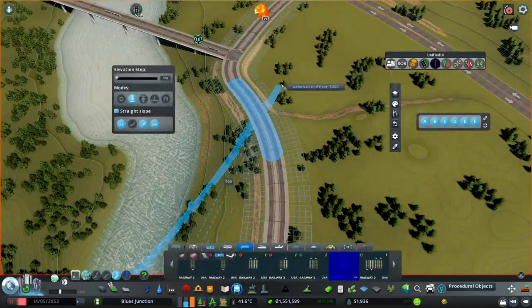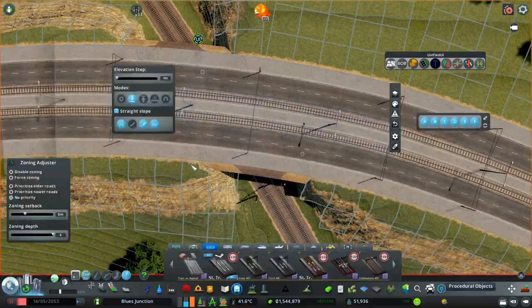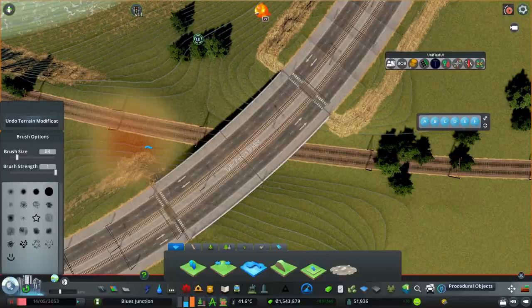Hi, my name is Onza and welcome back to City Skylines. This is episode 8 of Blues Junction, and in this episode we'll be building a new train station.